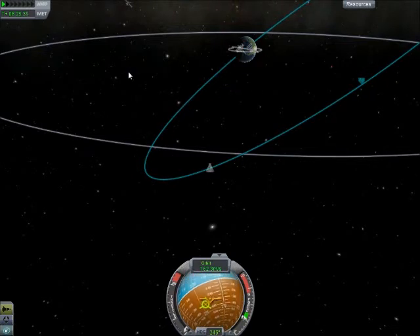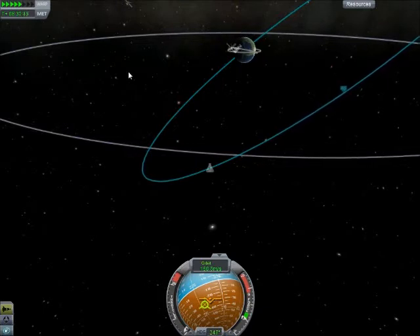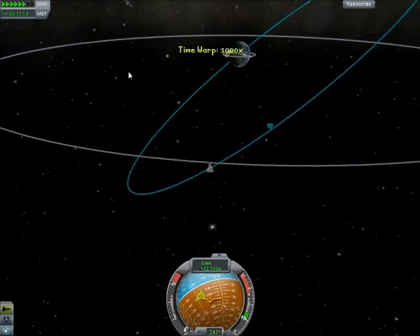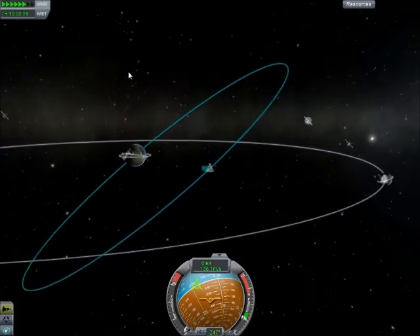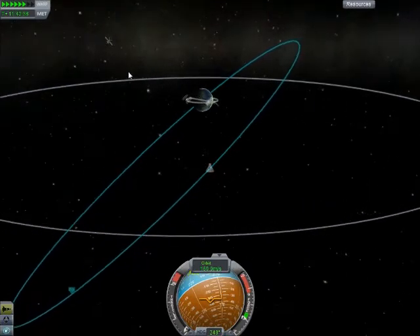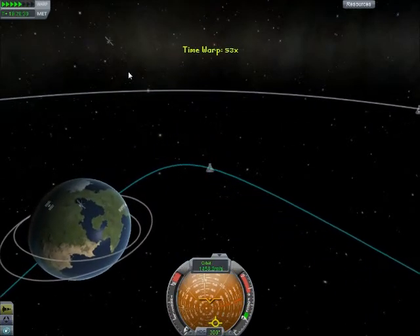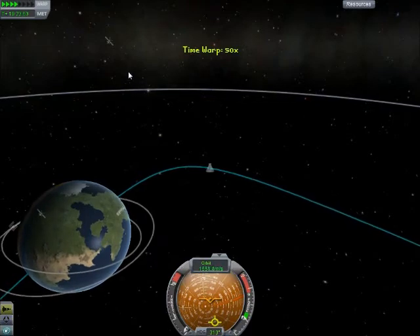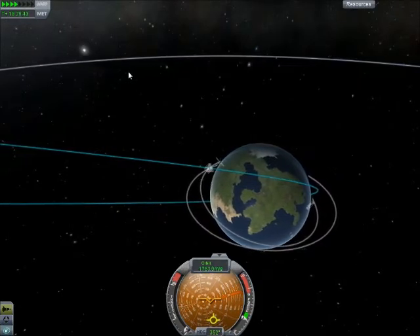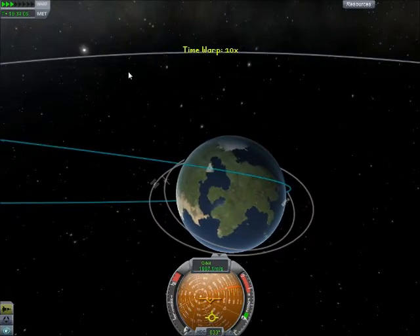Now we can warp time until we get over there, which is taking quite a long time. We have to go this way — I thought we were going the other way for some reason. Anyway, let's get over to Kerbin. We're almost there. They can see the home planet and they are lined up where they should be able to come in for a nice smooth landing. Still got plenty of fuel, and we're just going to hope that the capsule parachutes work — we've got three of them.